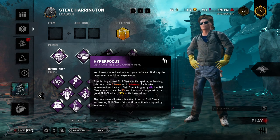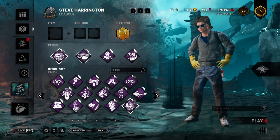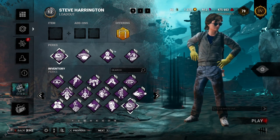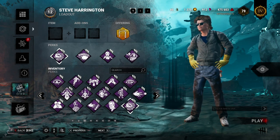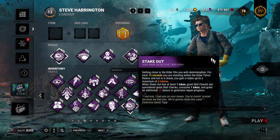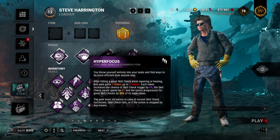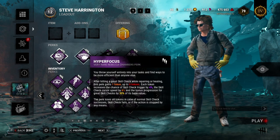This perk does have some interesting synergy with the perks I've got laid out here — mainly Hyper Focus, This Is Not Happening, and Stakeout. The whole point of Fogwise is hitting great skill checks to keep your eye on the killer. This Is Not Happening makes your great skill check success zones 30% bigger as long as you're injured, and Stakeout gives you a token for every 15 seconds you're in the killer's terror radius. When you hit a good skill check it takes a token and turns it into a great skill check.